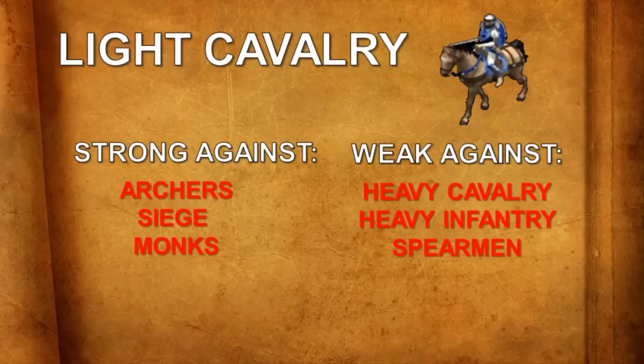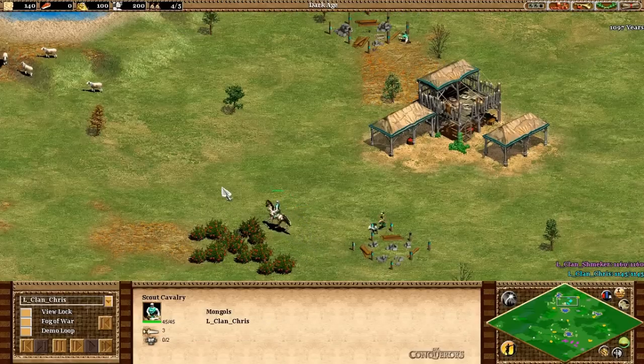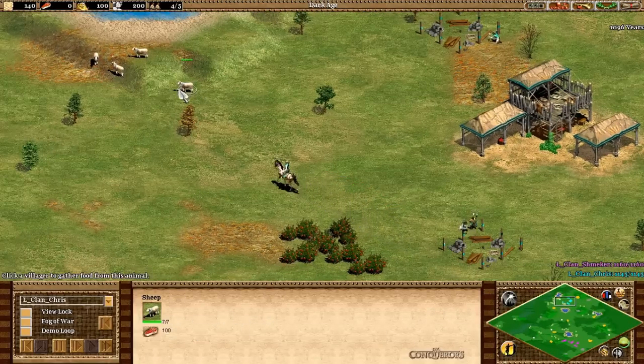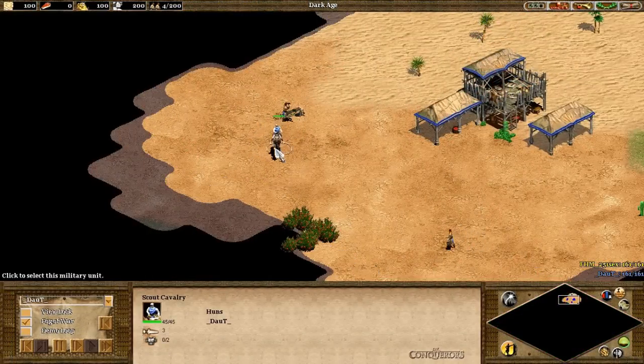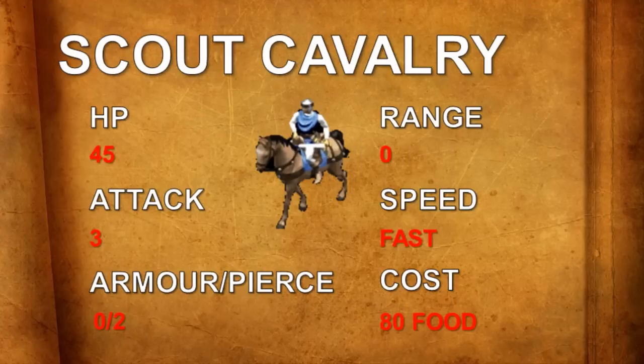In addition to scouting, Light Cavalry are quite effective against archers and siege weapons. Their high speed means they can reach a ranged target — from a crossbow to a scorpion — very fast, and ranged units do not stand much chance when melee units are fighting in close quarters. Scouts are also one of the only two military units a player can start with in a new game. In the Dark Age, players start with one scout if they are not playing as a Mesoamerican civilisation. They have 45 HP, 3 attack, 2 pierce armour but no melee armour, making them very vulnerable to any melee unit.